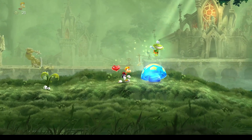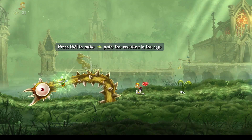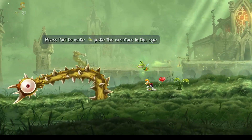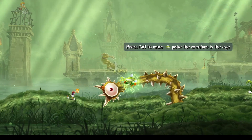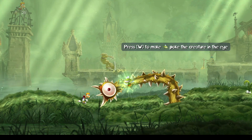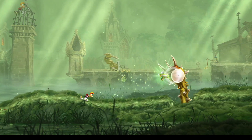Don't use the mushroom, go over here, go off screen, and then you have to use your heart. You get stuck in that position because the game doesn't know that you can do that. It's pretty awesome that you can do that in Rayman.